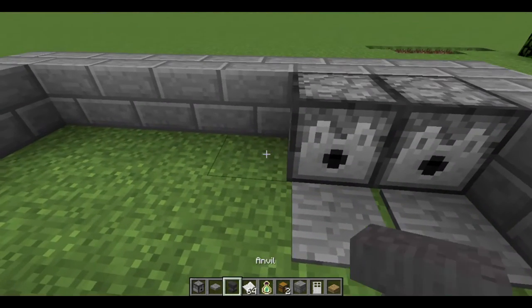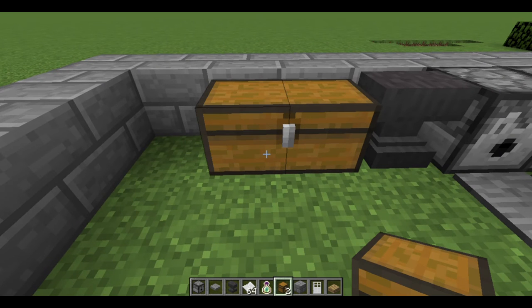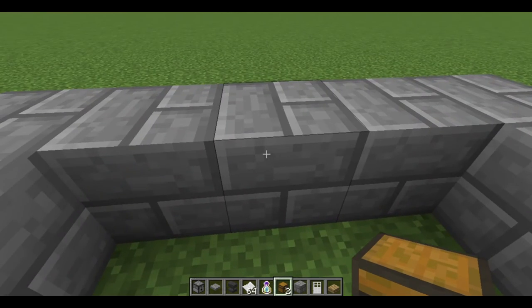Beside the two dispensers, there will be an anvil. Step 4: Place two chests side-by-side after the anvil. Step 5: Go to both of the sides with five blocks and destroy the third block.